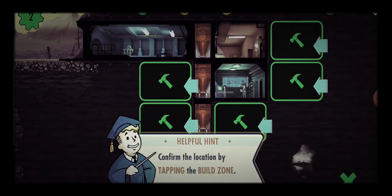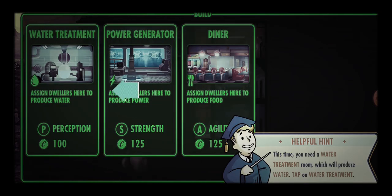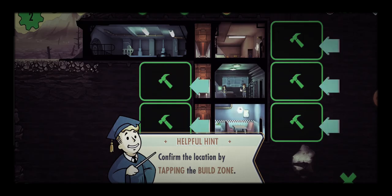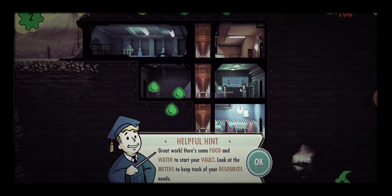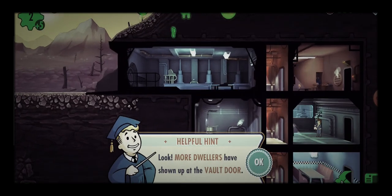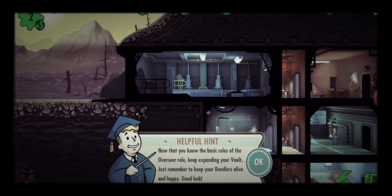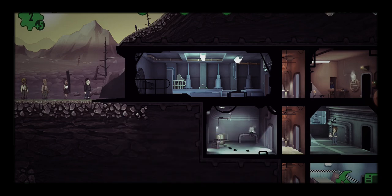Let's build a diner and one more room — water treatment. Great work! Here's some food and water to start your vault. Look at the meters to keep track of your resources. Look, more dwellers have shown up at the door! Now that you know the basic rules of the overseer role, keep expanding your vault. Just remember to keep your dwellers happy and alive. Good luck!